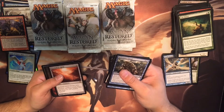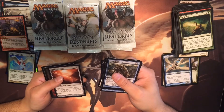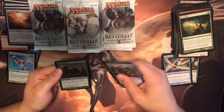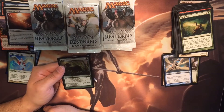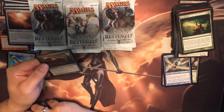Moonsliver Spear — equipped creature has first strike. Whenever equipped creature attacks, put a 4/4 white angel creature token onto the battlefield. And it's shiny! Wild Defiance — whenever a creature you control becomes the target of an instant or sorcery spell, that creature gets plus three plus three until end of turn.